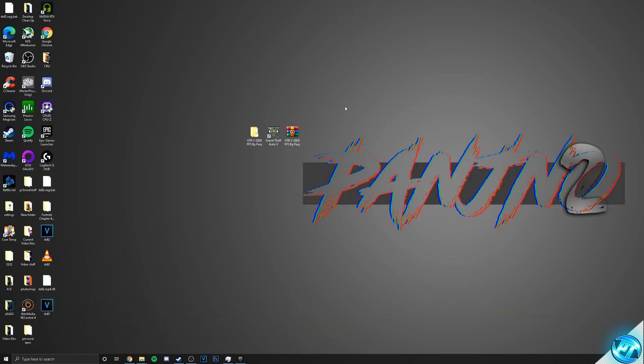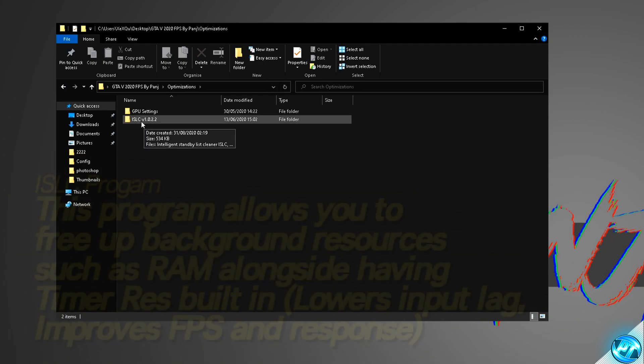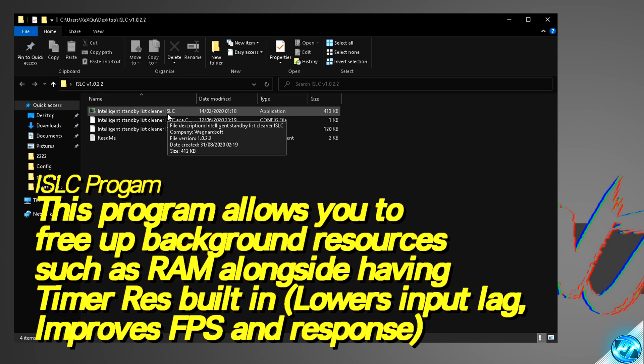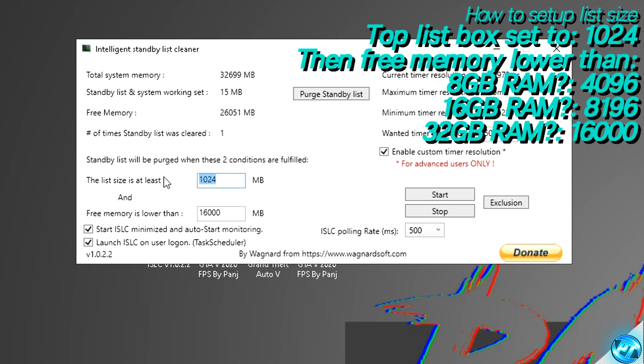This now leads us on to the last and final optimization in this entire video — and arguably the most important. Navigate inside the FPS pack provided and go inside the Optimizations folder, then drag the ISLC version 1.0.2.2 folder onto the desktop. Double-click on the folder, and you'll then be met with the Intelligent Standby List Cleaner, or ISLC. Double-click on the program and select Yes. To set the program up, for the first box on the left-hand side, set this to 1024. For the second box, this needs to be set to half of your total system memory shown at the top — for me, that's going to be 16,000.